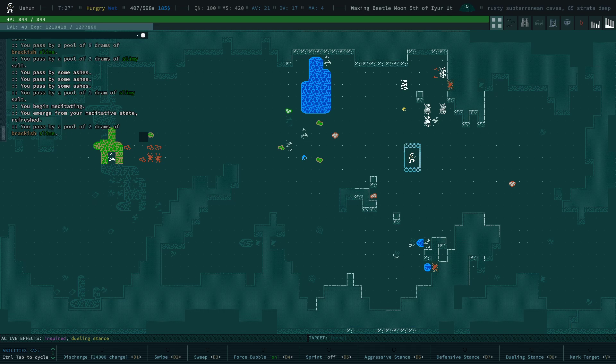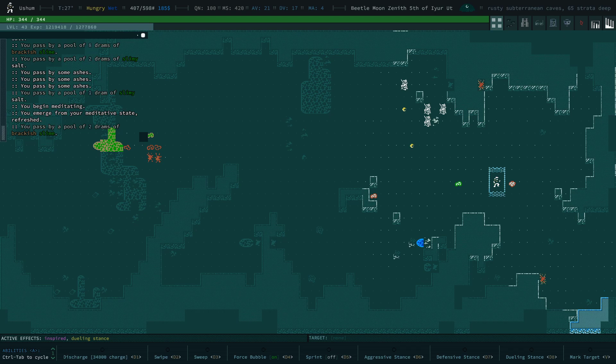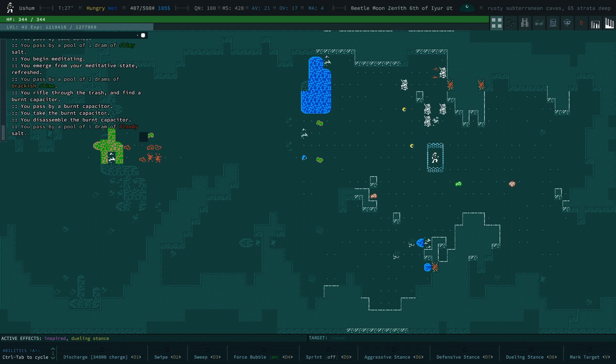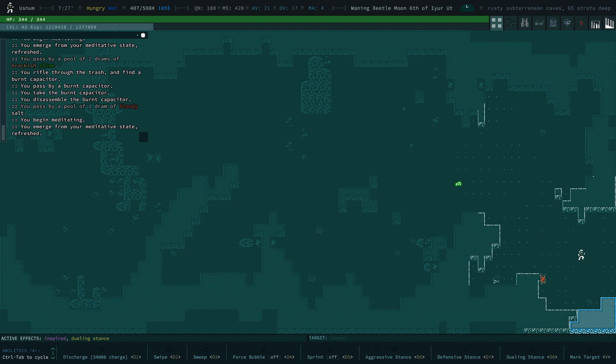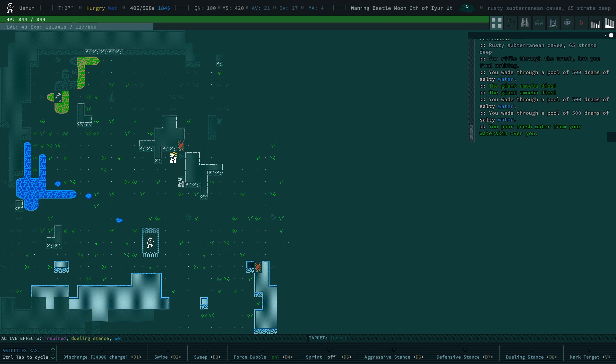What I'm doing here is just trying to get as deep as possible. We're 65 strata deep and we're going to go into the underground. Beyond level 30, the underground doesn't change all that much anymore — I believe the encounter tables just get weighted more and more towards the highest level stuff. And that's basically also the reason why the force bubble is so crucial down here. We never want to explore without having the force bubble active — never want to go into unknown territory without it.